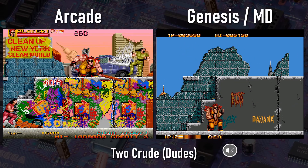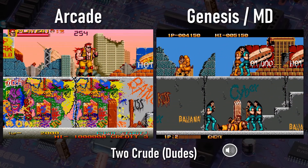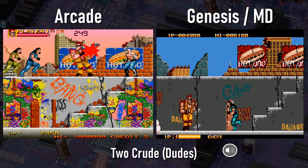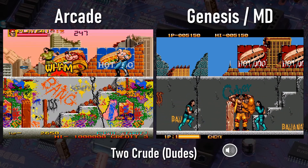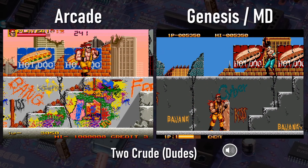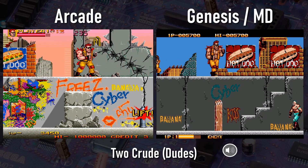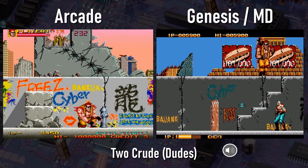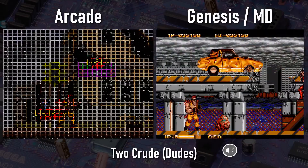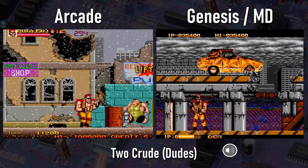In 1992, Data East decided to throw this mediocre side-scrolling beat-em-up onto the Genesis, and they lengthened the name to 2 Crude Dudes in the US for some reason. As a port of the arcade game, it retains all the levels and most of the gameplay elements, but the visuals take a noticeable hit. The backgrounds are quite a bit less detailed than the arcade original, and there are also fewer items to pick up and use as weapons in the Genesis port. The port is pretty fine overall — it captures most of the arcade's gameplay elements, but is definitely missing a few things while also adding a few very small, minor things.